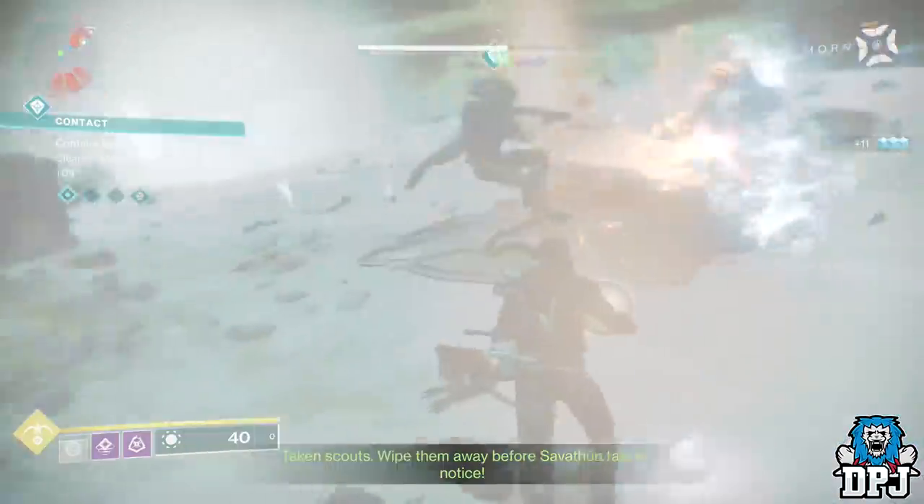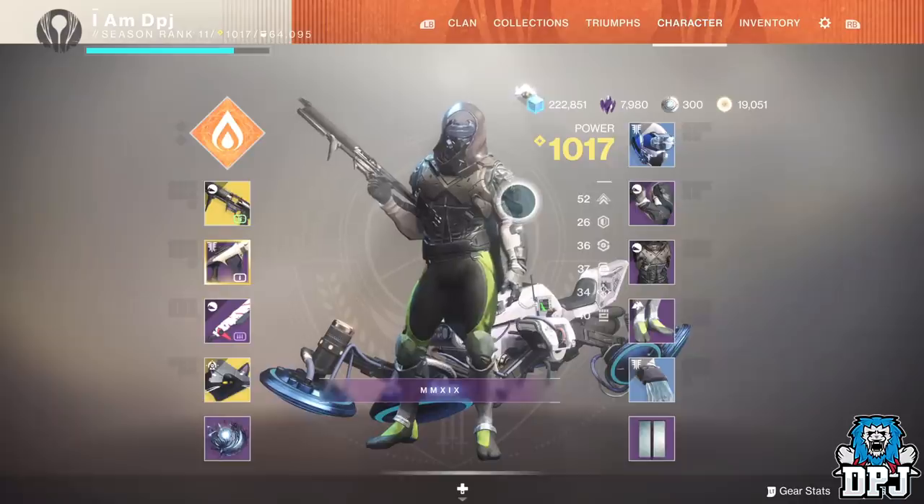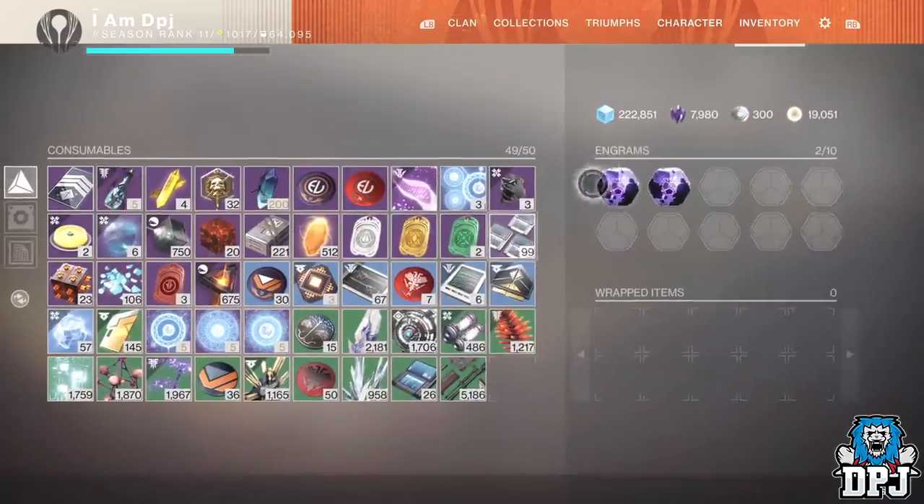And it is as simple as that. So guys, take advantage of this while you can, trigger those heroics every single time, and farm those umbral engrams.